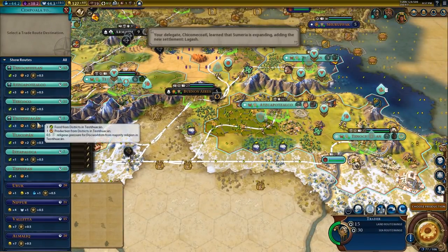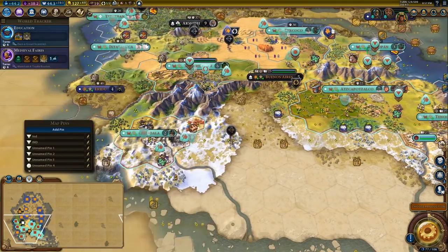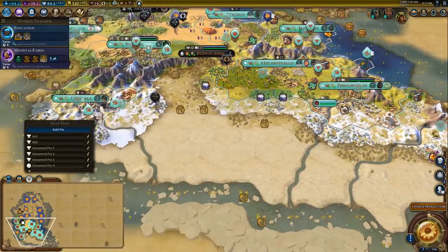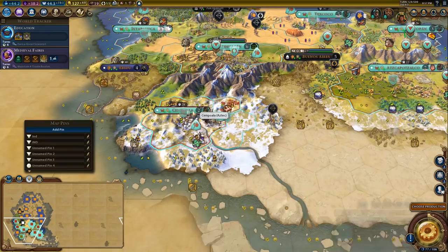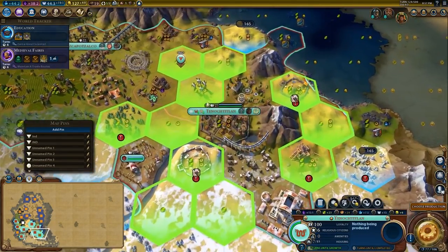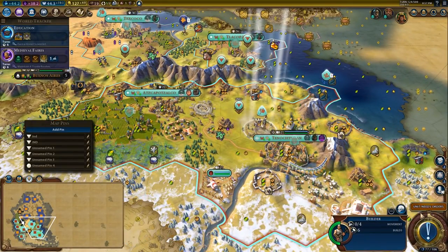We're going to trade internally with our capital. The secondary benefit of this is a nice road across our southern empire, and the food and production in here will help the city develop into something useful because it is settled on tundra. Now we're going to immediately begin the government plaza and immediately chop into it to save a turn.